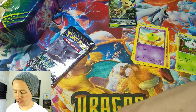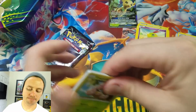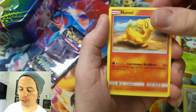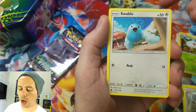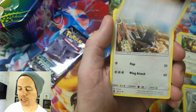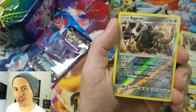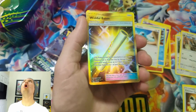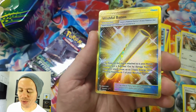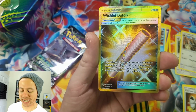Moving on to Sun and Moon Crimson Invasion. We have Exeggcute, Minccino, Nummels, Swinub, Swablu, fire type energy, Diggerspell counter, Catcher, Starmie, Aggron - nice, a reverse holo rare. Oh ho ho ho - what a Wishful Baton secret rare! Look at that golden beauty.